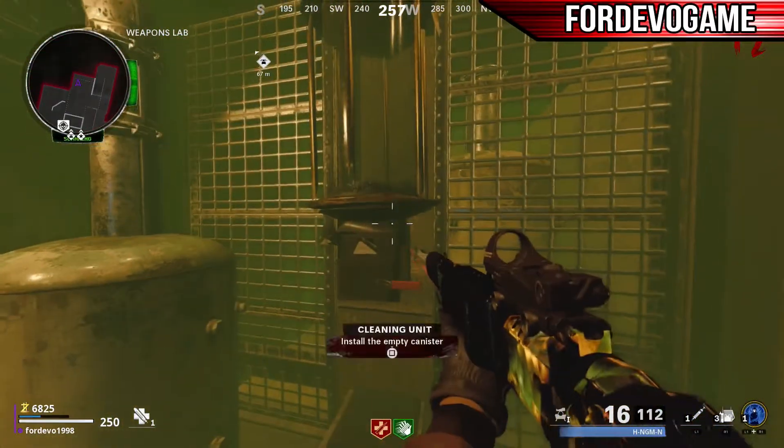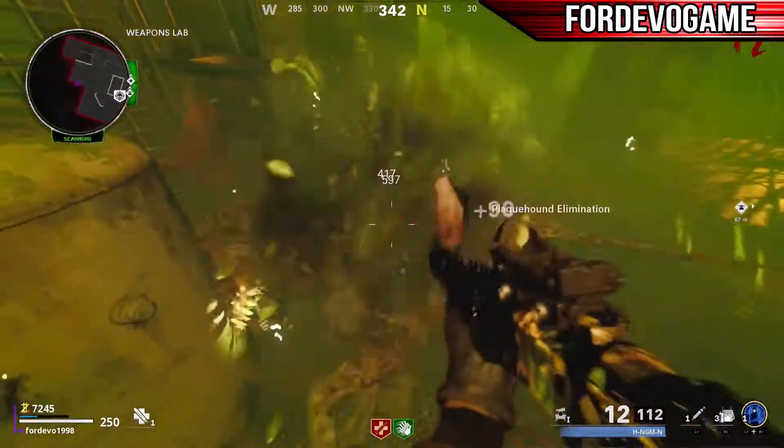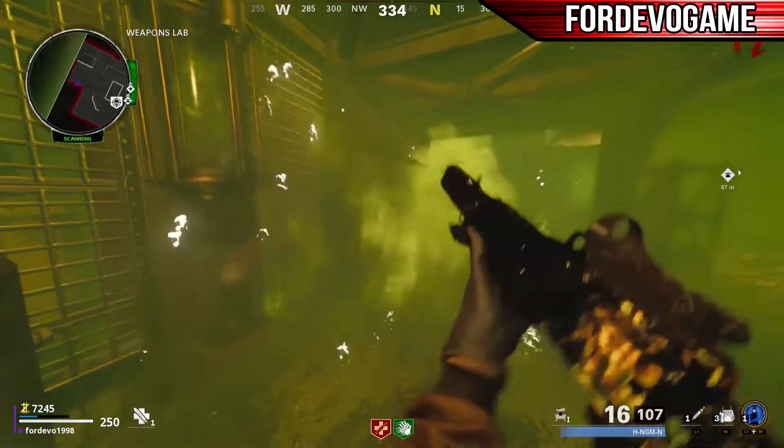Come over to this wall and you will see a place for you to put your canister. Hold Square to insert the canister. Now we need to get a Plague Hound kill beside the canister in order to fill it up. Two kills should suffice here.